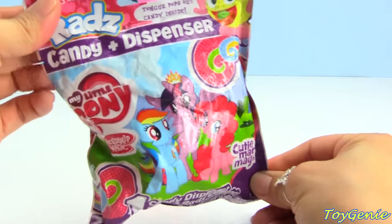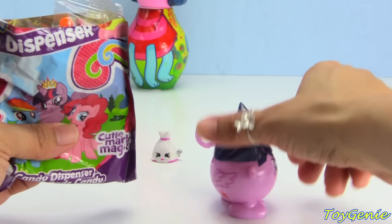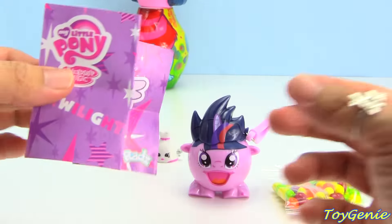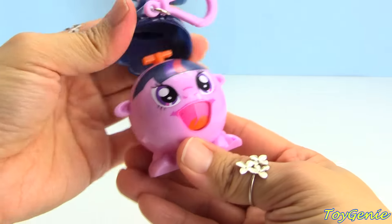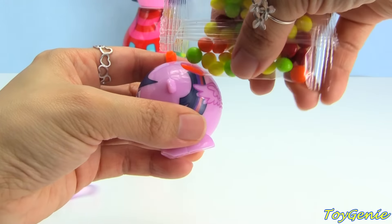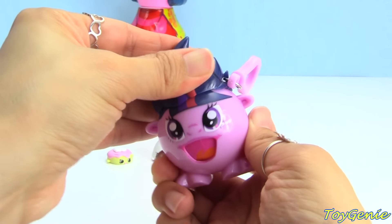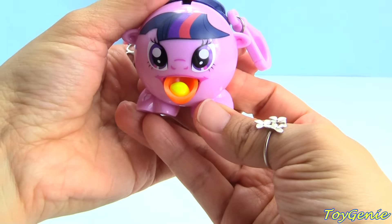Let's get this My Little Pony Rad's Candy Dispenser. We got Twilight. Super awesome. Here's the candy that goes inside. We also get a little poster of Twilight Sparkle. So let's twist off her hair, and then we get to load her up with some candy. Then we can put her hair back on. All you have to do is pull back on her hair and she will release a candy from her mouth.